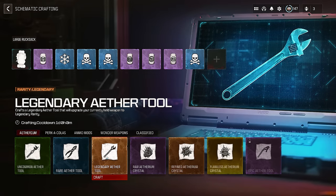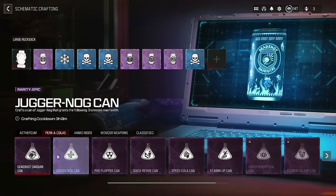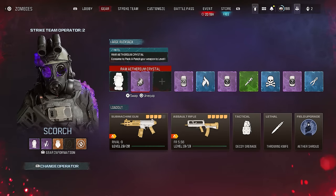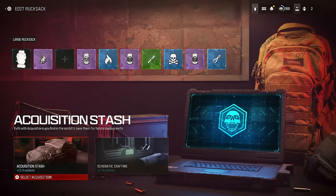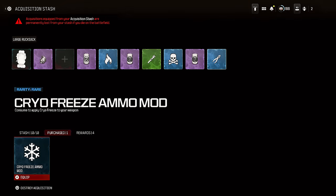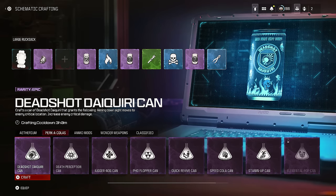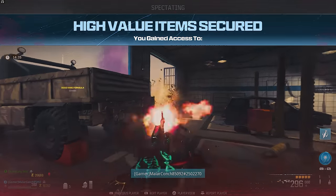If you ever find extra ammo mods or some camo grind specific item that you'll need in the future, save it and place it in your stash so you have access to it later when you actually need it. Don't waste your perks and ammo mods when you don't need to be using them. Having access to things you need for camos when you actually need them is the biggest part of the camo grind.